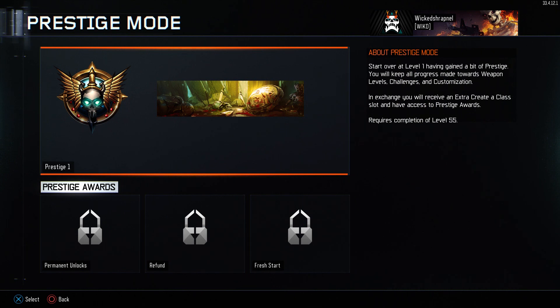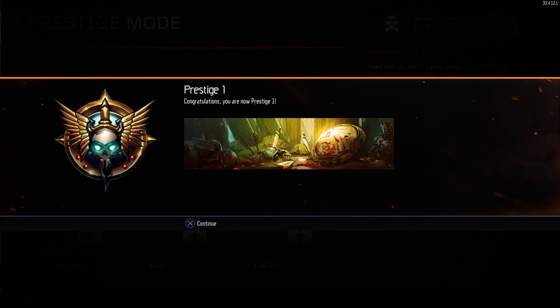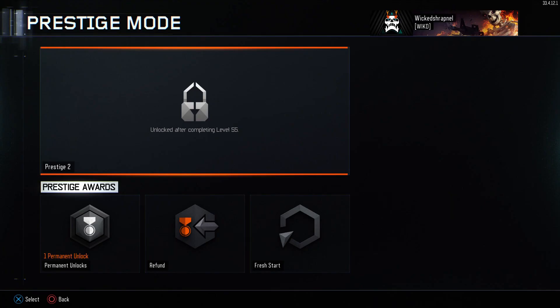Prestige one — start over at level one. Having gained a bit of prestige, you'll keep all progress made towards weapon levels, challenges, and customizations. In exchange, you'll receive an extra create-a-class slot and have access to prestige awards. That sounds beautiful — let's do it! Alright, now prestige one.